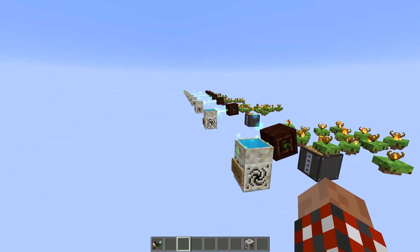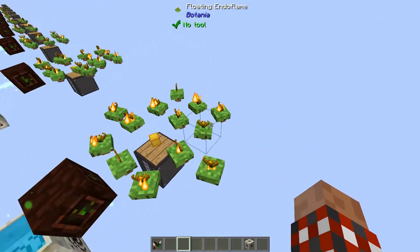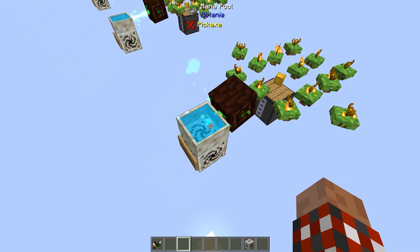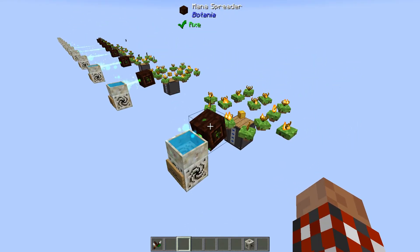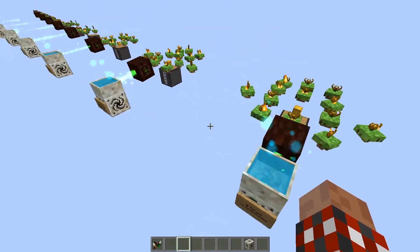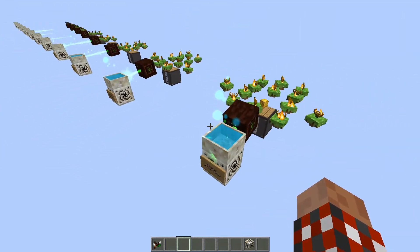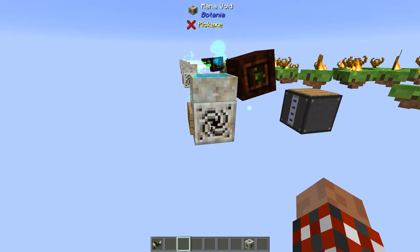That leads me to believe that if you want more efficiency and more endoflame production per mana spreader, the benefit is to be as close to the mana pool or distributor as you can be. You don't need as many mana spreaders and it'll go much faster. You can see these pools are completely full and it works great. And this little thing down here is the mana void, so any extra mana just disappears.